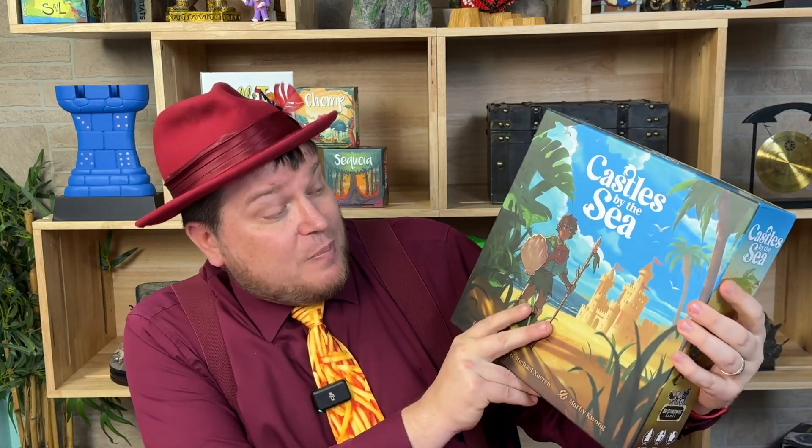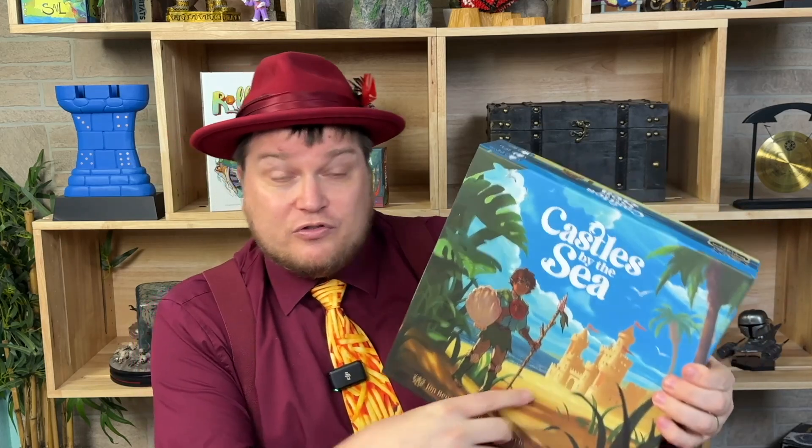I love the theme of Castles by the Sea. You're a warrior building sandcastles, and they're being menaced by monsters: the giant who's a baby, the dragon which is a kite, and the monster which is a kitten. I especially like that theme with the gorgeous art from Brother Wise Games.